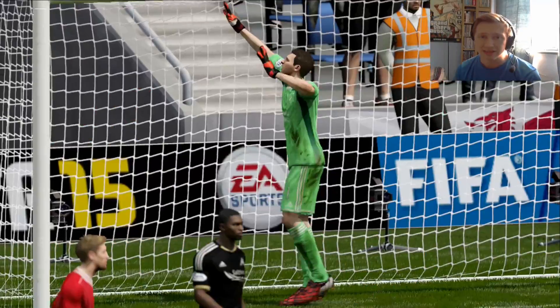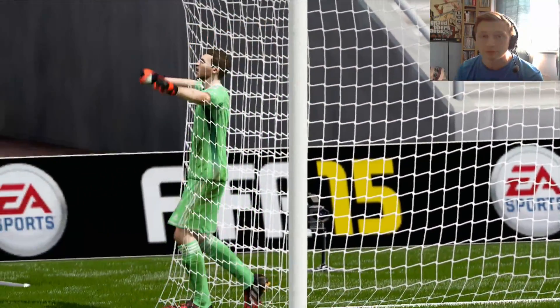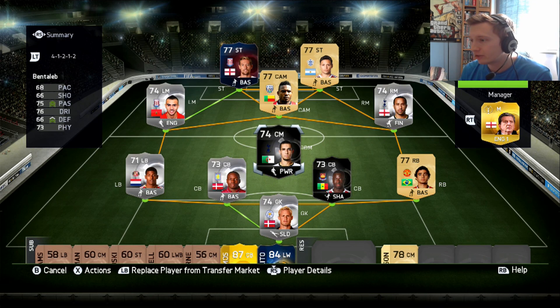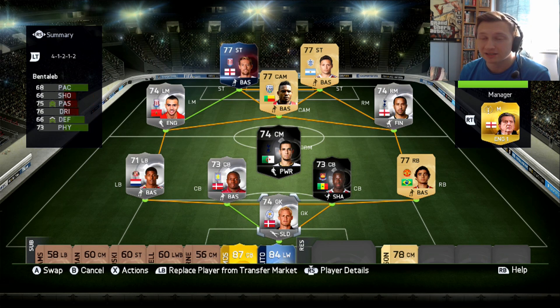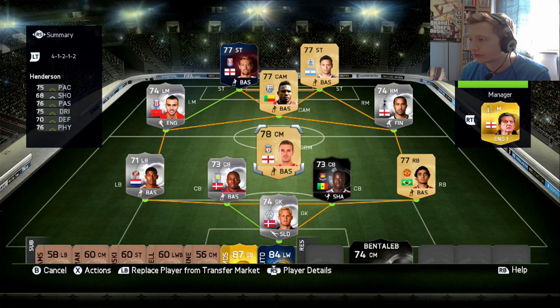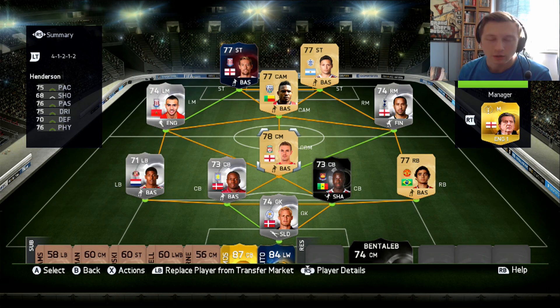We've got an upgrade, and I think it has to be Benteleb — even though he's already an inform. As I am a man of my word, mostly, Benteleb is going to be the guy upgraded. I could have upgraded any other silver player to a non-rare gold or to an inform, but Benteleb did that thing right at the end of the game that cost me the match. He's going to be replaced by Jordan Henderson — not the most exotic of players, but a solid addition. This team is not the best and I'm just not enjoying playing with it.